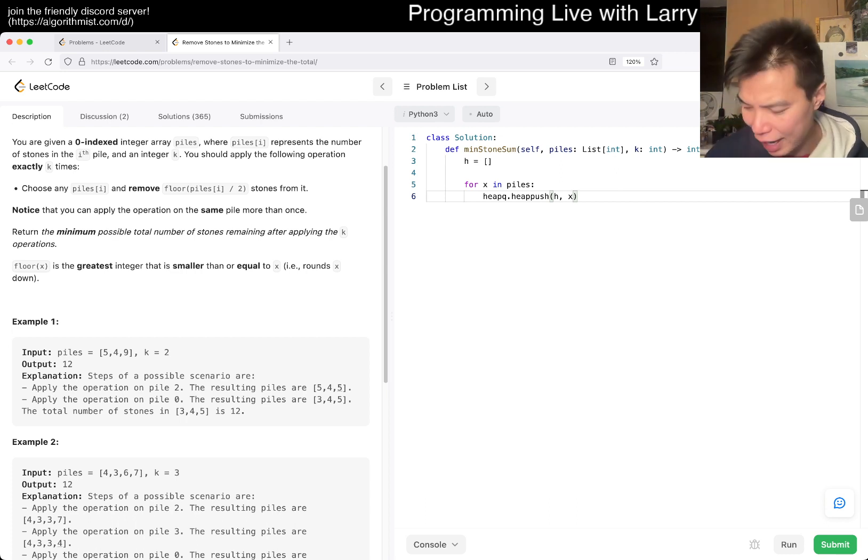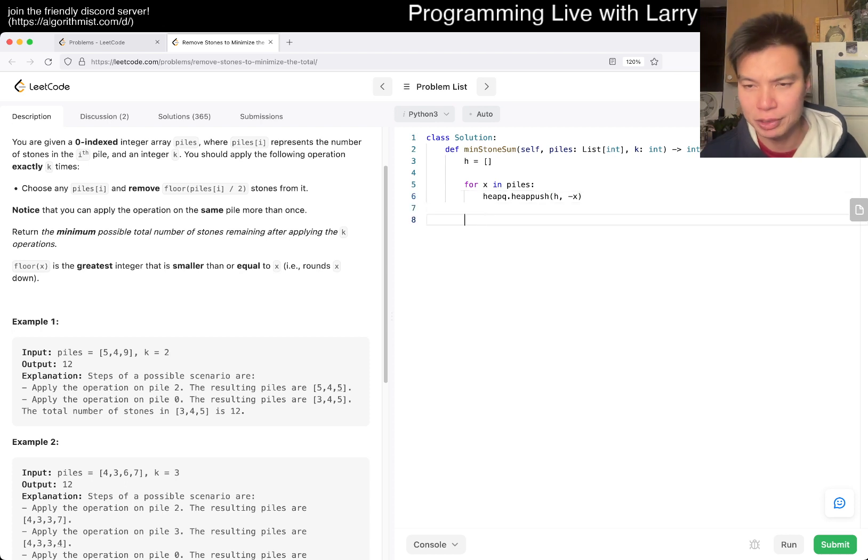I really wish Python had a lambda for push in the heap, but since it doesn't have a built-in max-heap data structure, the shorthand I always use is negation — push negative values. That way the min-heap acts as a max-heap, because the most negative value is the largest original value.